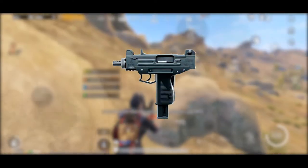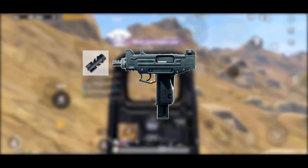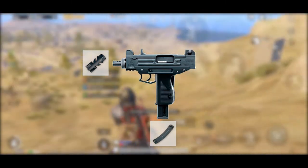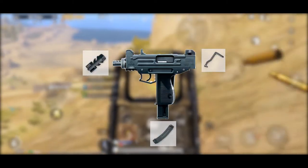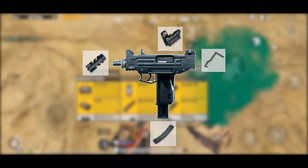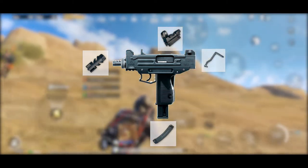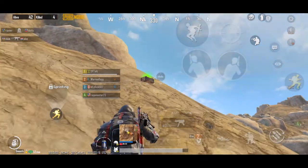Here are the best attachments for both guns. First, the Micro Uzi: for the muzzle we have a compensator, which reduces vertical and horizontal recoil. For the mag we have an extended quickdraw mag, which increases magazine capacity and reload speed. For the stock we have a stock — it reduces recoil and gun shock and will make it more stable. For the sights we have a holographic and red dot; I personally use the red dot sight 99% of the time.